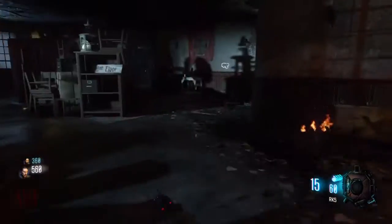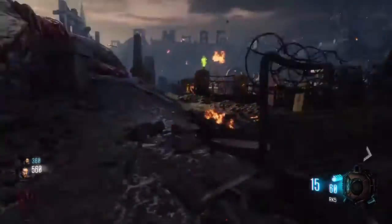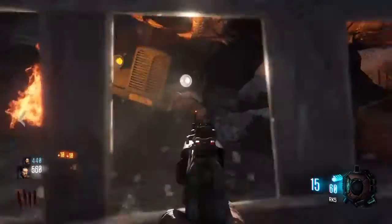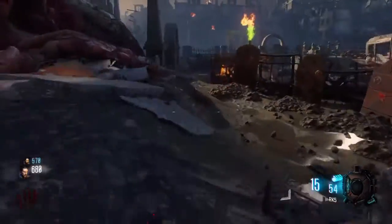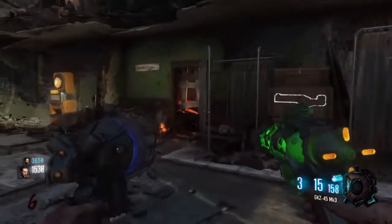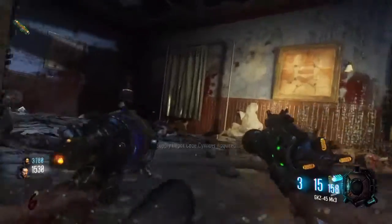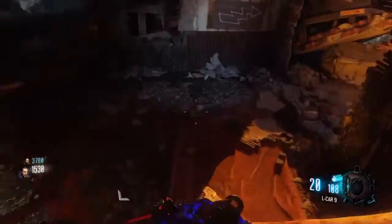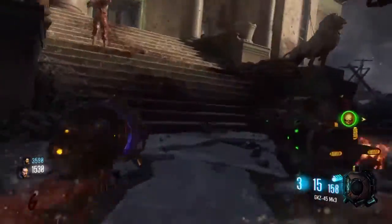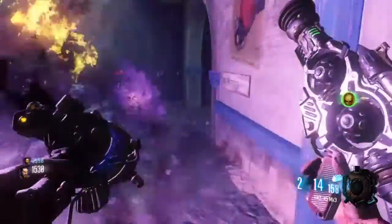For my second best map slot, I chose Gorod Krovi. I love this map — it's so much fun to play and has a great story behind it. I love that they went back to a World War 2 setting. While pack isn't as easy to unlock as in The Giant, it's still relatively easy and lots of fun to do. One of the things I like most is the dragons — it's awesome that you can fly a dragon in zombies. I also love the Gauntlet of Siegfried, which is the buildable specialist weapon. It's so much fun to unlock, and I really enjoy the wave-based zombie idea.